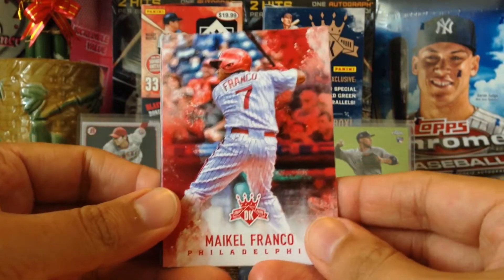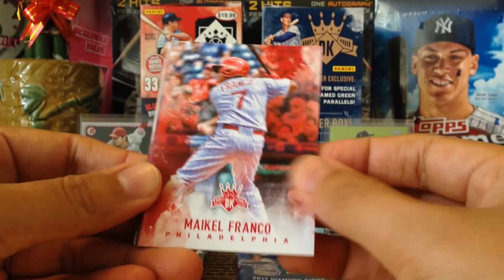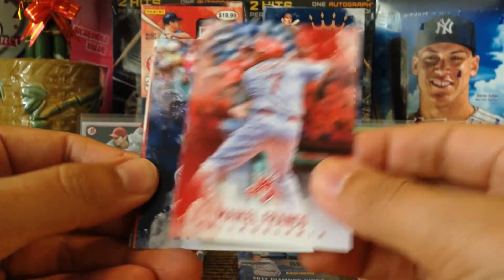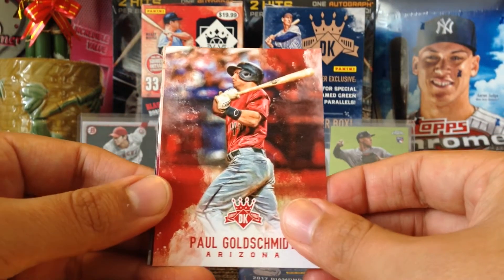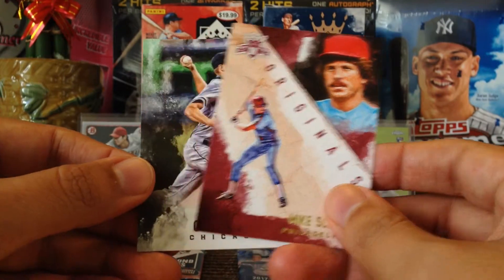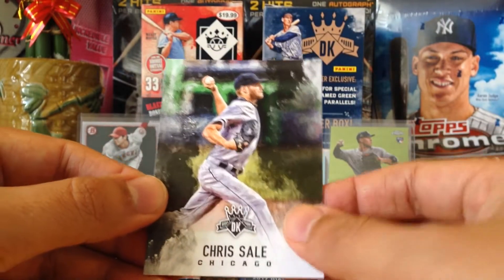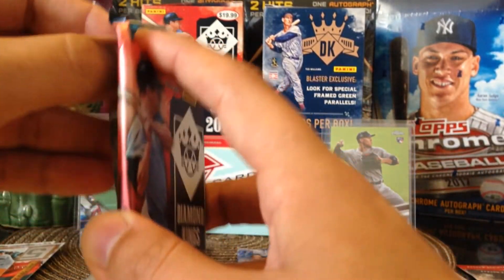Michael Franco — shout out to Michael. Kirby Puckett again, Paul Goldschmidt, Mike Schmidt — Phillies back! And Chris Sale for Chicago. This one is a little thick but I'm thinking it's probably a frame card.